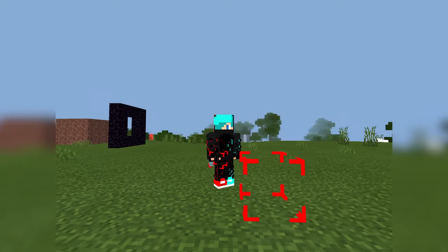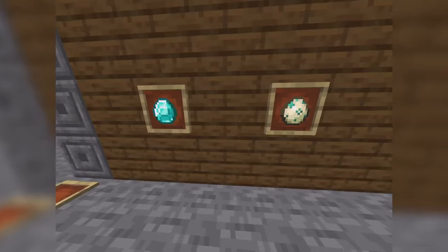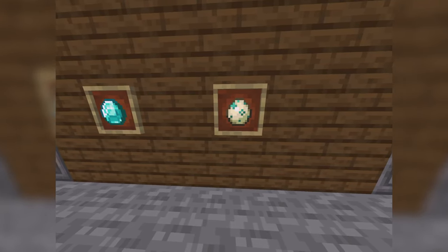Minecraft is kind of weird, like the structure void, ender dragon, and diamond having the same size as the turtle egg. So today we are gonna look into all of these.